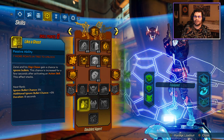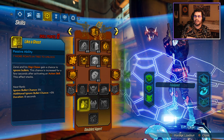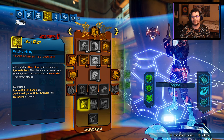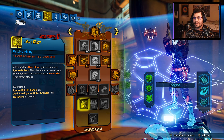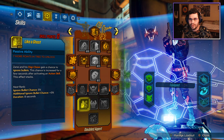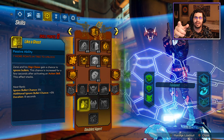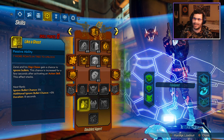The next skill is Like a Ghost. What Like a Ghost does is Zayn and his Digi-Clone gain a chance to ignore bullets. This chance is increased for a few seconds after activating the action skill, and you can stack the effect. The skill is 5% per point — buffed from 3% to 5%. Not a really significant buff in terms of percentages. Zayn has no issues with survivability without this skill, and this skill does not add damage either. What I would like to see is either bullet reflect that mayhem-scales and does a bunch of damage, or bullet absorb — because bullet absorb could actually be pretty cool on Zayn or his Clone. Imagine if you could absorb the bullets from your Clone so it refilled your ammo. That would be insane.